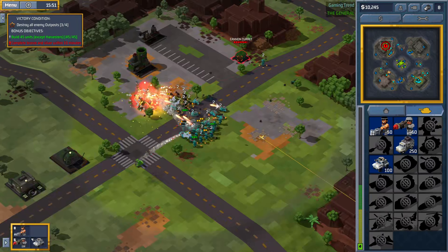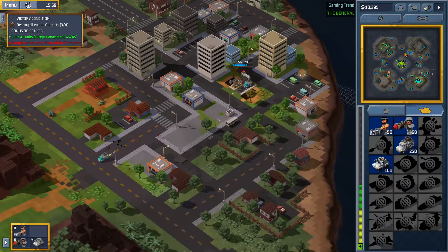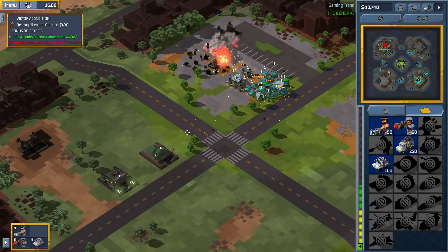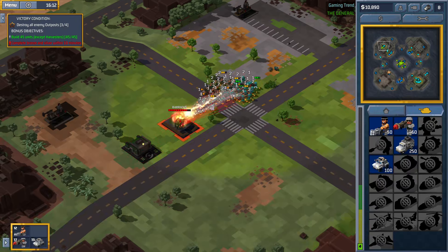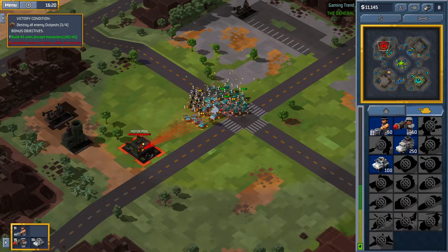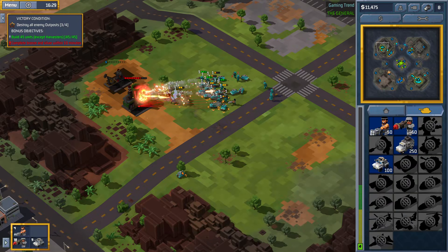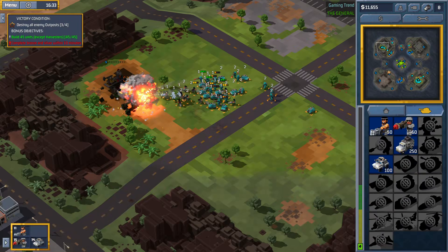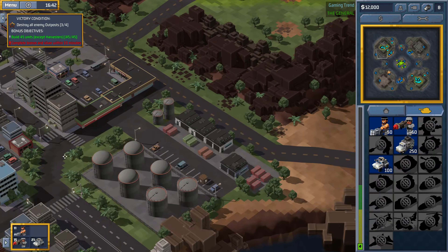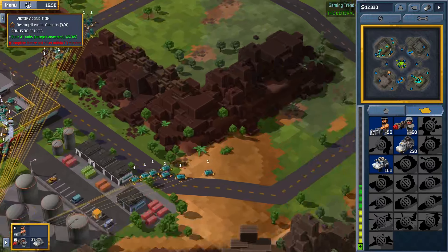They say destroy the enemy outposts — I say just destroy the enemy. That's much easier. I don't know if this is the mission objective per se, but I like doing it my way. Now let's finish off this very simple objective that we've grossly overdone.